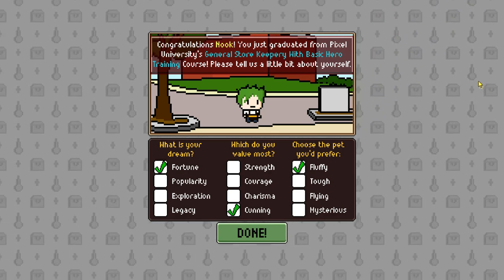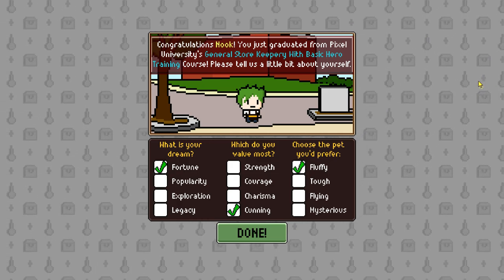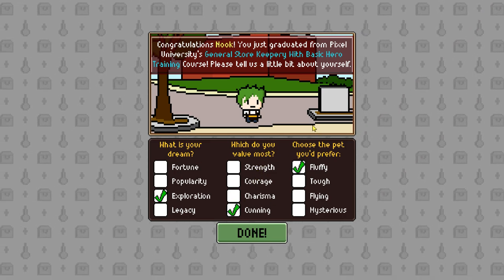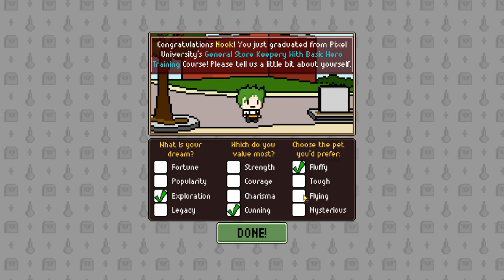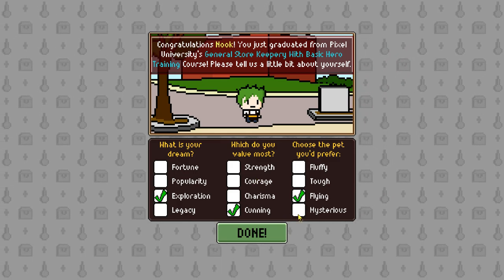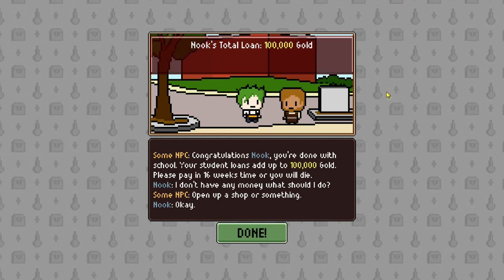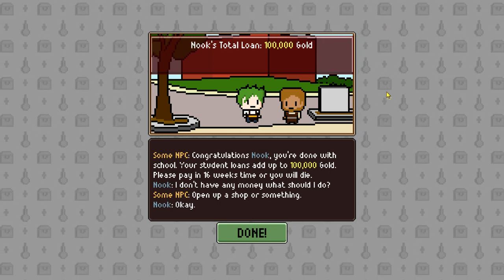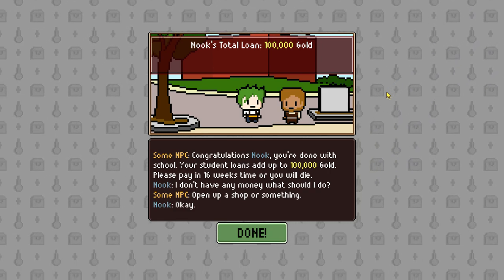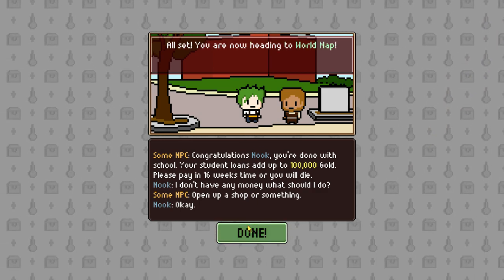Congratulations, Nook. You just graduated from Pixel University's general store keepery with basic hero training course. Please tell us a little bit about yourself. What is your dream? Exploration. What do you value most? Cunning's good. Choose the pet you'd prefer. Flying. I've played around with this game a bit and I have no idea where these come into play, but maybe we'll figure it out. So I have a 100,000 gold loan — some guy off the street says congratulations, your student loan's added to 100,000 gold, please pay in 16 weeks' time or you will die. I don't have any money. What should I do? Open up a shop or something. Okay. All set. You're now headed to the world map.